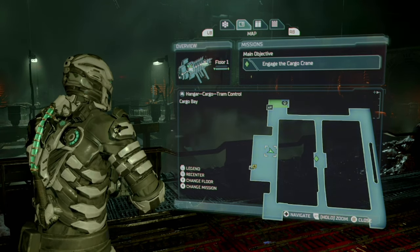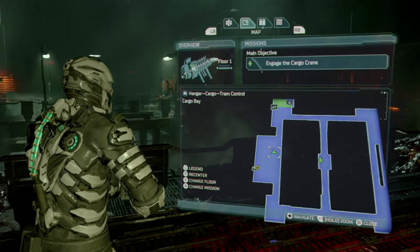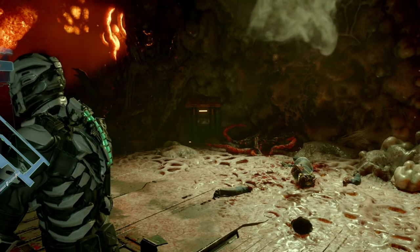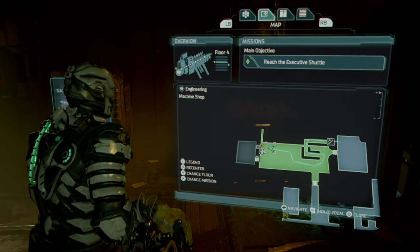Our next upgrade is for the force gun. This can be found in chapter eleven. Right after you start the chapter, go down an elevator, enter this room, and there is a master security chest that contains the upgrade.